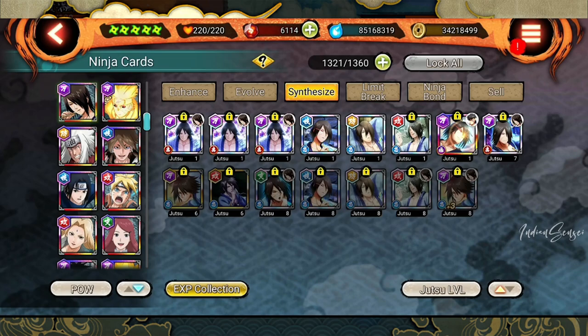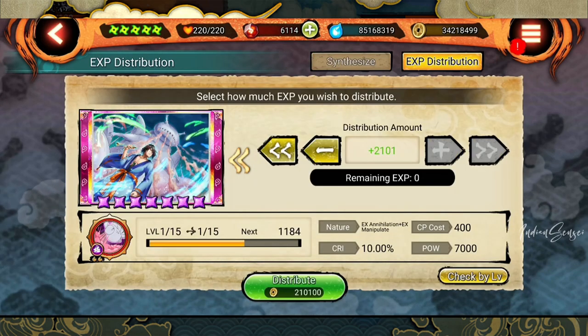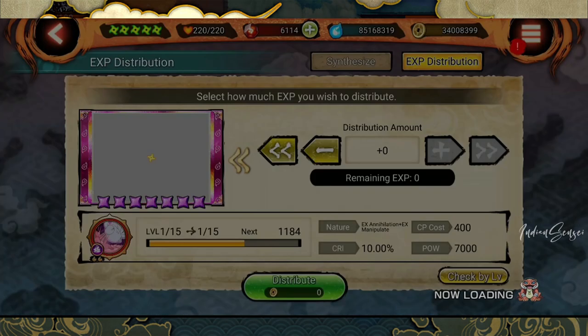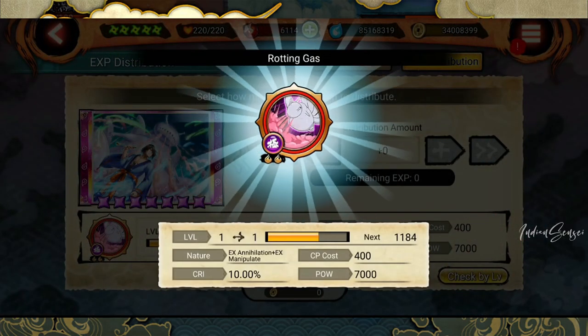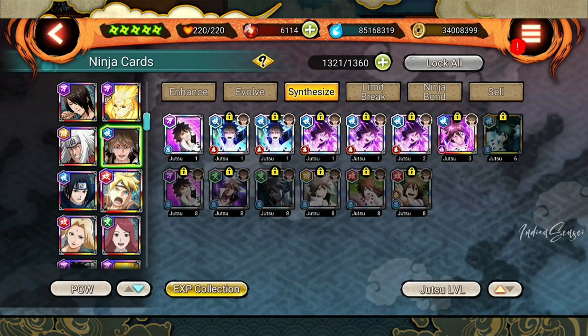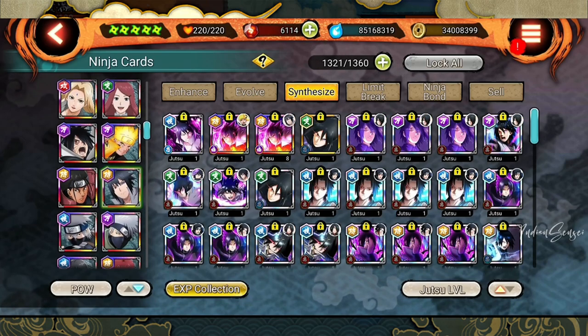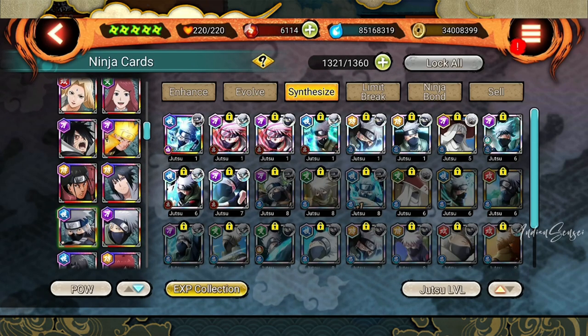I collect this EXP and apply it on my x ultimate — click on the x ultimate, click on yes, and now the x ultimate level is almost level two. Not completely, because I still need more cards to steal EXP from, but you get the picture. Similarly you can do it for all other units available to you. Just make sure to unlock the card first before stealing the EXP.